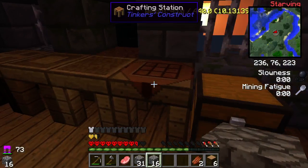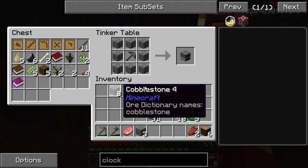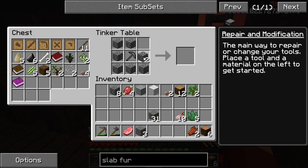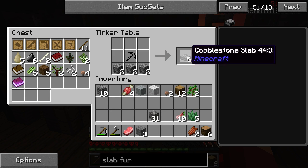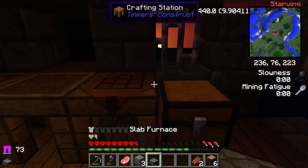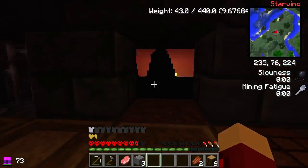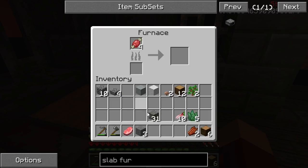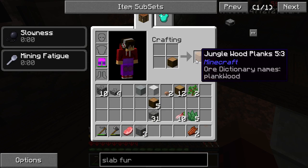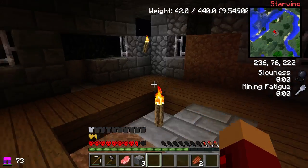I think I should just close that and then make myself a furnace. We can make a slab furnace - so we only need six cobblestone rather than eight! I'll just put it right here. Hopefully nothing will come and destroy that. I am going to cook my food right now using jungle wood as fuel.